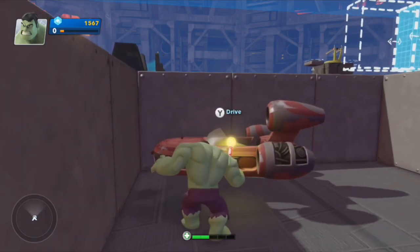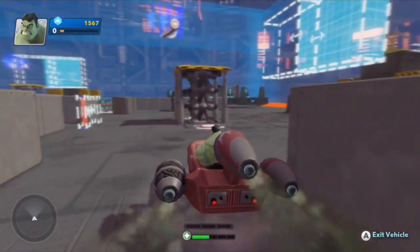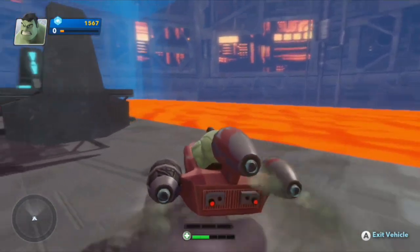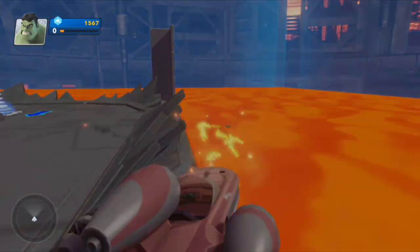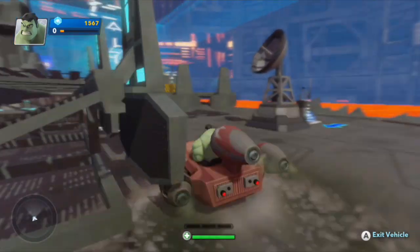And look at that — Hulk can just hop in, back it up, turn around, and he's away. We have our first — well, if you don't count the lightsabers — we have our first Star Wars item in Disney Infinity 2.0.